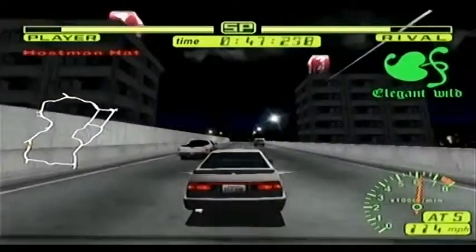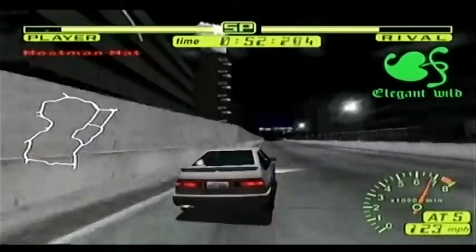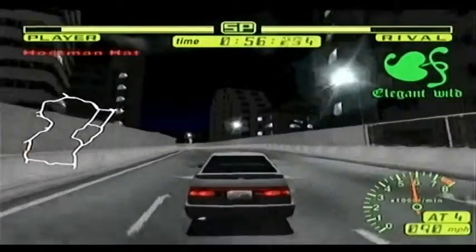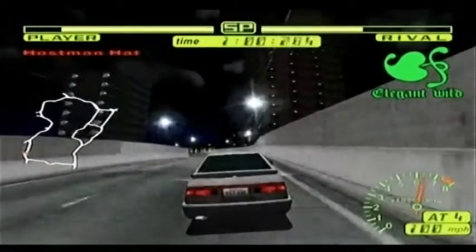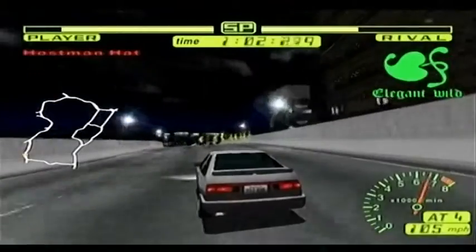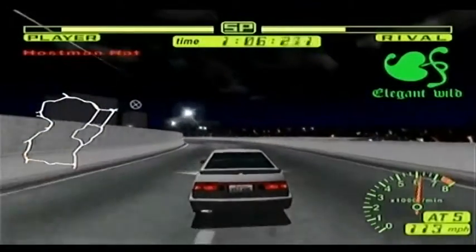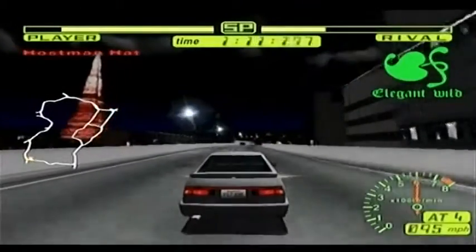You just have buttons. A and X are change up and down gears. Y is to change view. Clip a curb again. And B is to flash your lights. That's it. Your D-pad does nothing. Your analogs obviously turn left and right. Then your bumpers - left bumper is brake and the right one is to accelerate. And that's it.